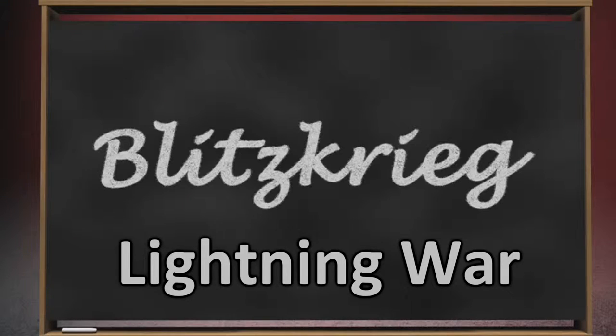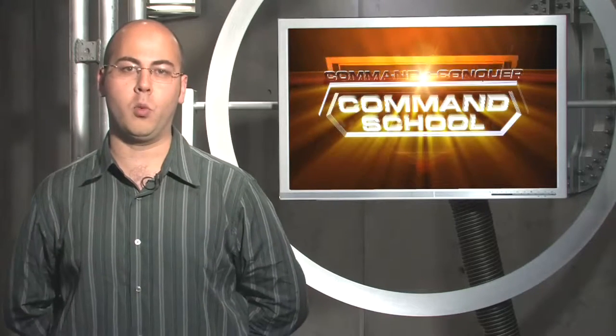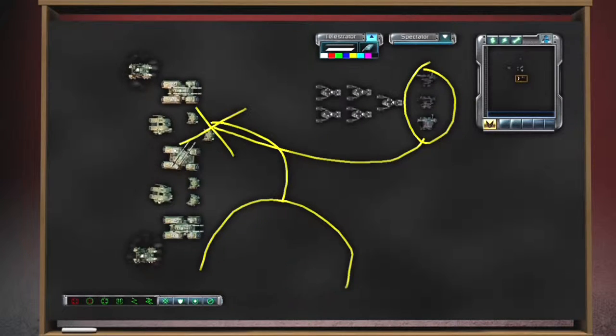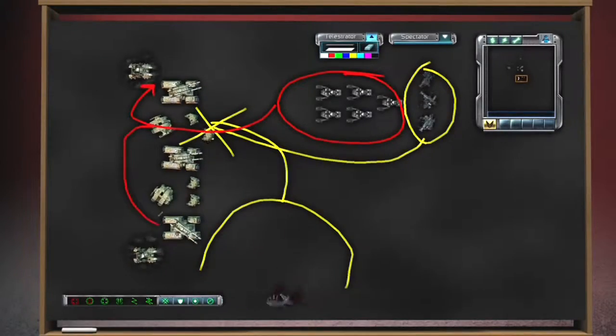First, we have Blitzkrieg, which in German means lightning war. Most remember this strategy being used early in World War II by the Germans. The theory behind Blitzkrieg is to strike fast and strike hard to throw the opponent off balance — break through an enemy's ranks to force him into smaller pockets, then come back to mop him up.